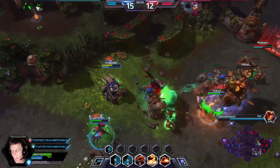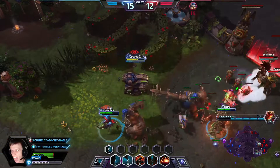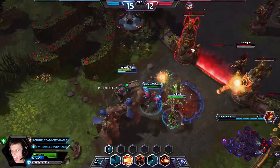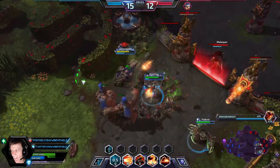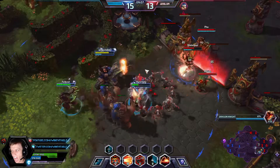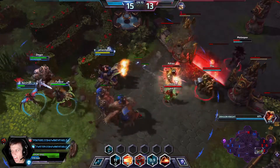I used Concussive Blast a little too early there. If I had held onto it a little longer, I could have knocked down the Zombie Wall or killed a Nazeebo with it. But Brightwing did a great job there. You can see the Zombie Wall's down. I don't have Thrusters though, so I have to be a little careful.